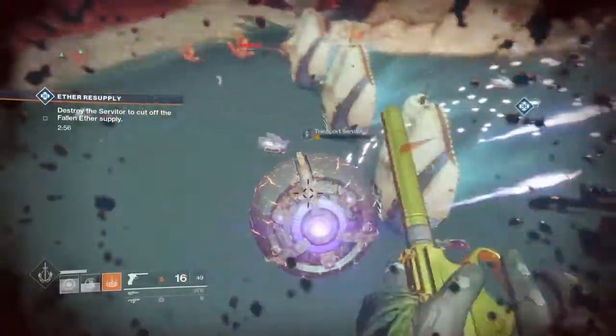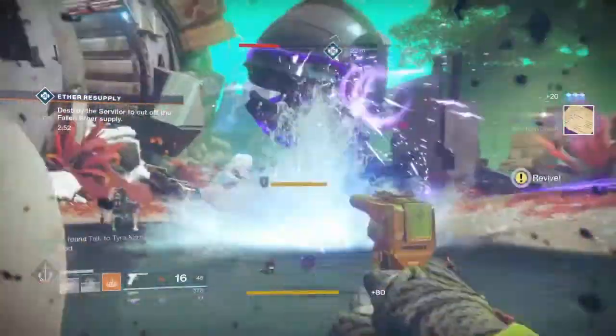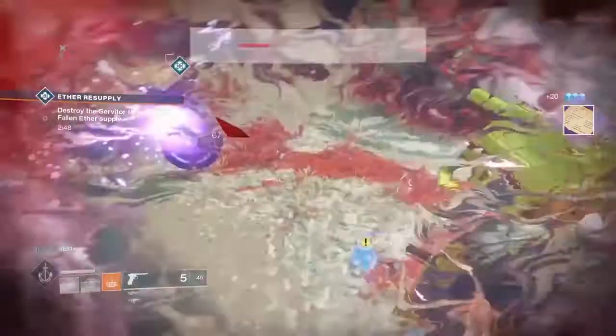After that, you're going to have to return to Master Roe, the Cryptarch. Then you're going to have to go to the farm and speak to Tyra Karn in the EDZ, and then you're going to have to complete the Relics of the Golden Age quest, which has 2 objectives.